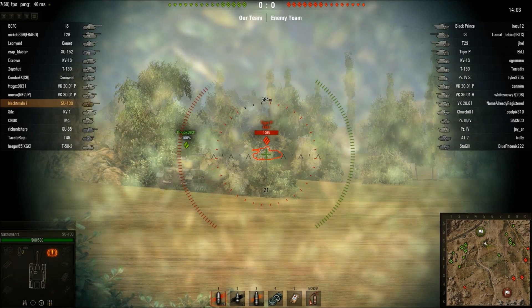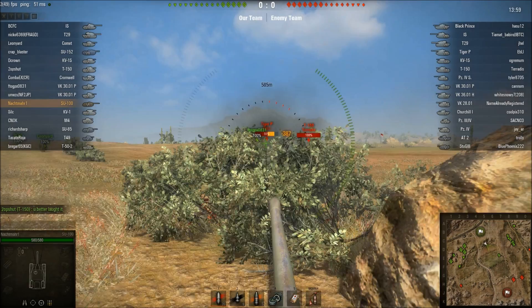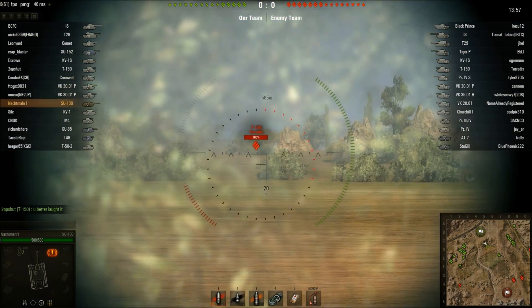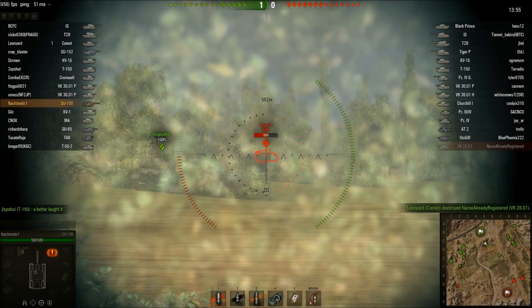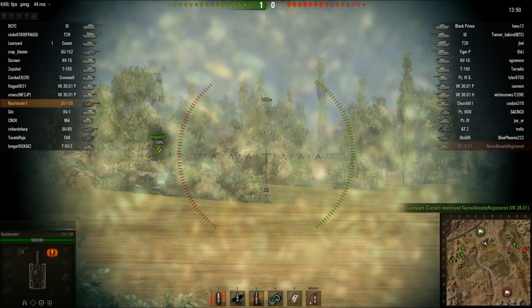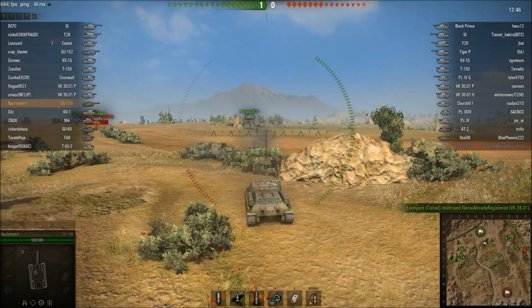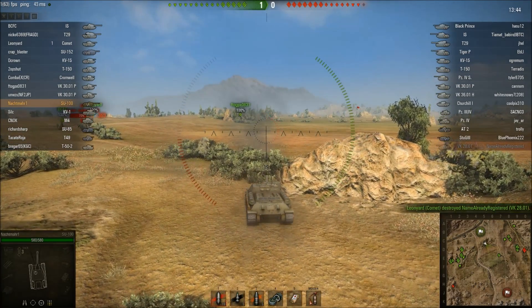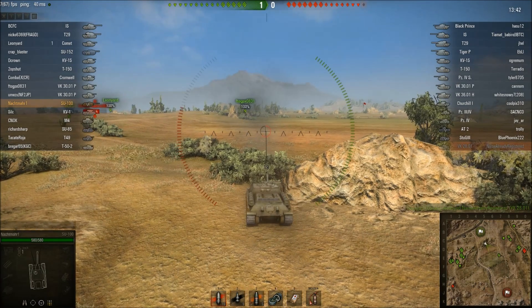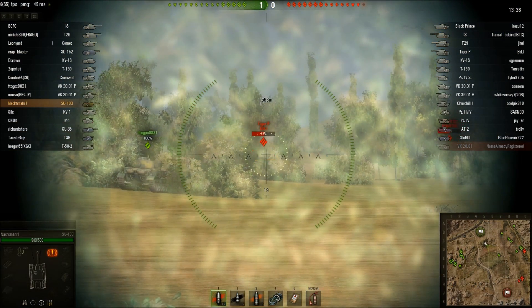Tiger P - let's put a shot into him. Boom, 387. That's a little bit more near average. I've already damaged two tanks and critically I've taken off almost half of their health. They're definitely feeling the hurt. Very start of the match and they're already afraid to poke around corners because they know.